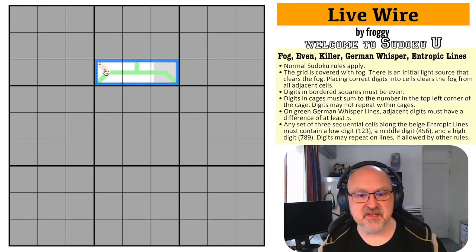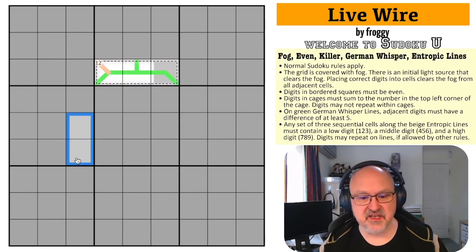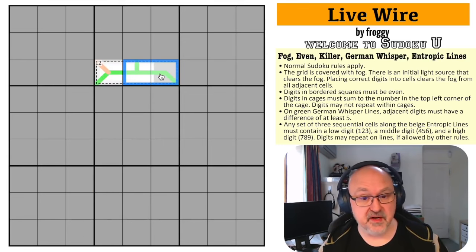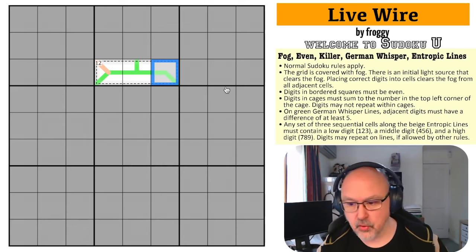Digits in cages must sum to the number in the top left corner of the cage, and digits may not repeat within cages. On green German whisper lines, adjacent digits must have a difference of at least five — which is going to be important for the break-in. Basically, any two cells connected by a green line must have a difference of five or more.